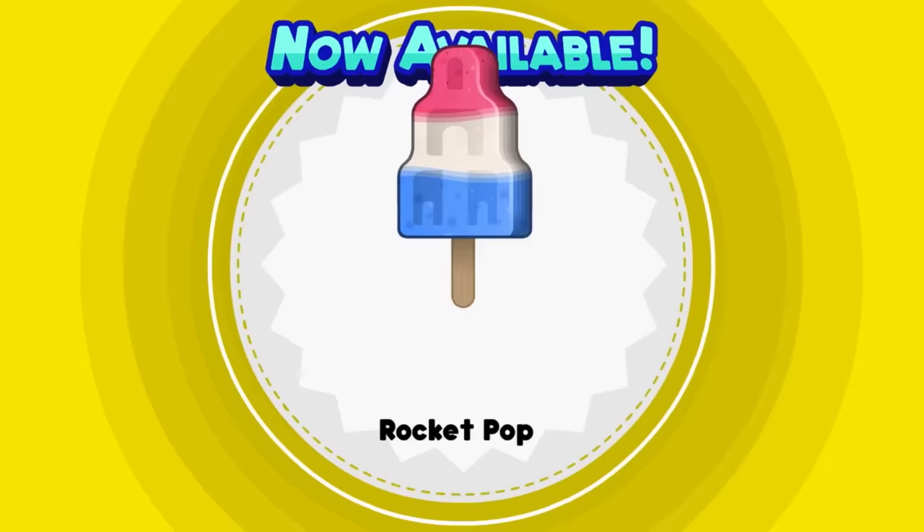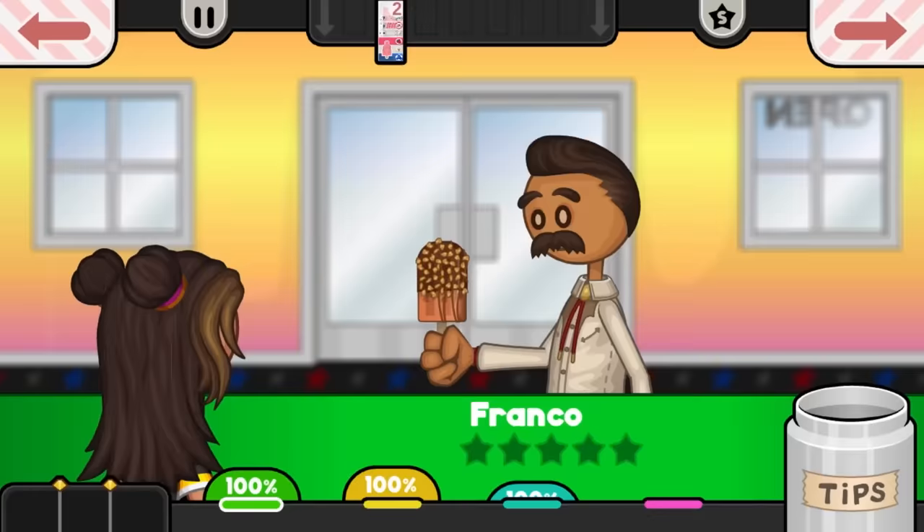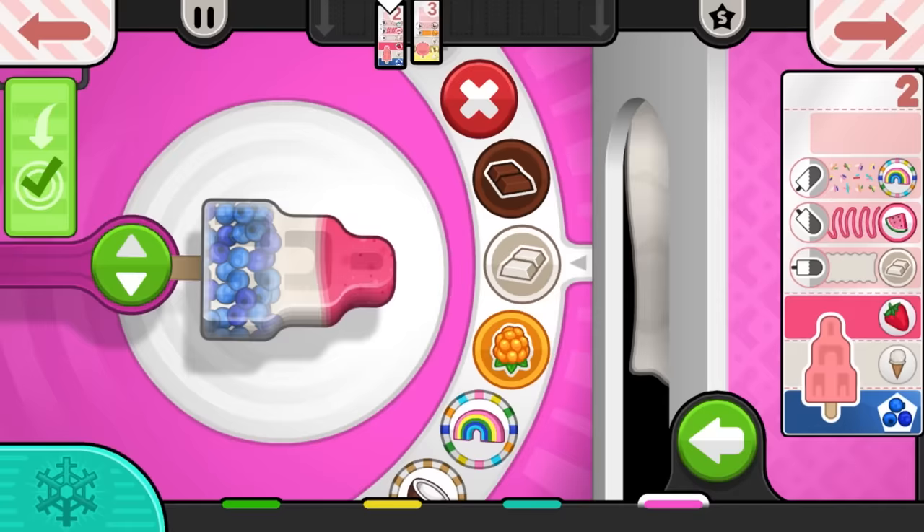On day five, we got our delivery service set up and a brand new mold, the Rocket Pop. I get a feeling Boomer is going to love that thing. By day seven, I was getting a perfect score on nearly every order. That honestly might be the quickest I've ever been able to nail down one of these games.